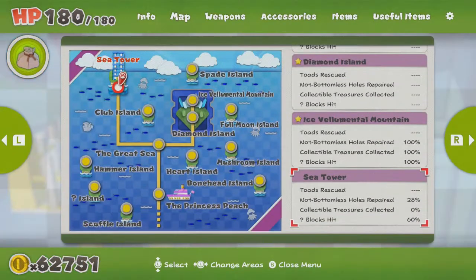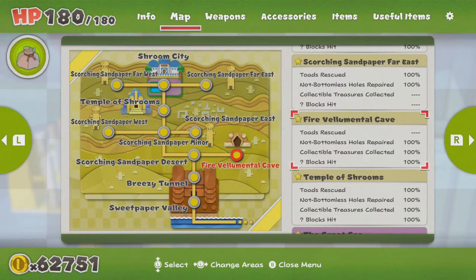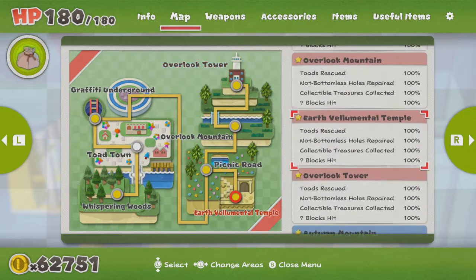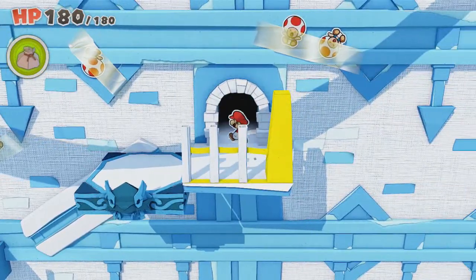I'm actually pretty curious. The Fire Velu Mental... the cave. So we have temple, shrine, cave, and mountain. Very good — very creative. I would not have thought about those things myself.